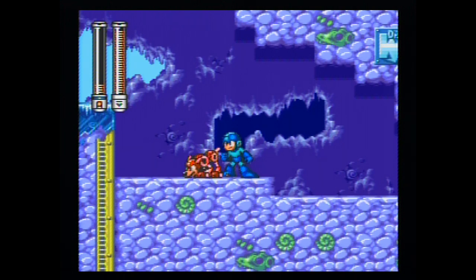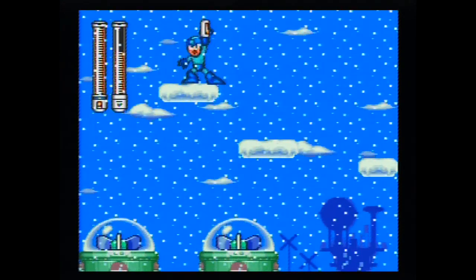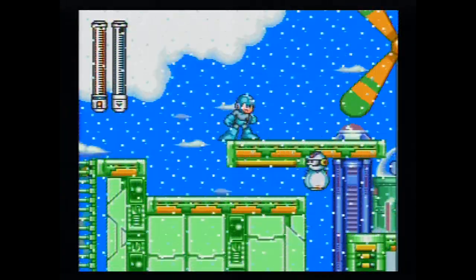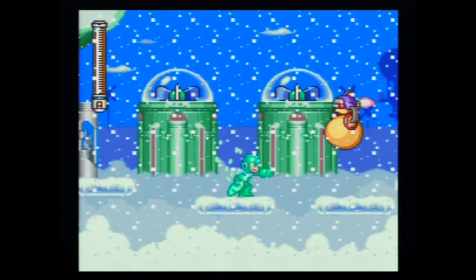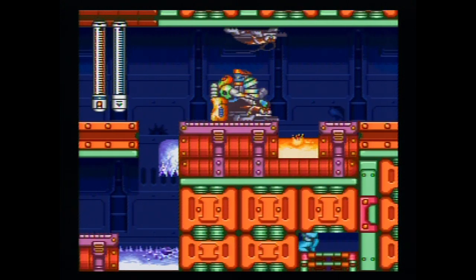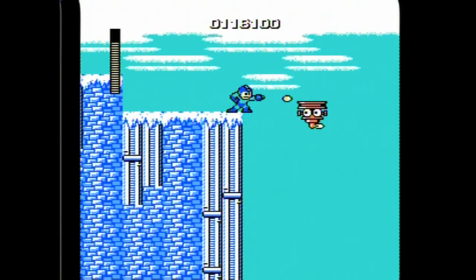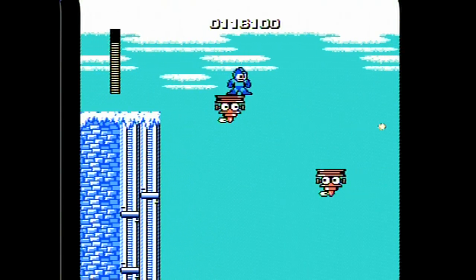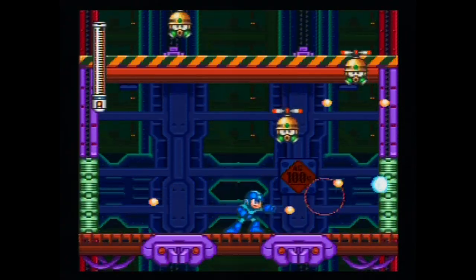Before I go into the fourth stage, I went back to previous stages and started exploring. Once you get the Rush Search, you open up a lot of possibilities — like finding the Escape Unit, which allows you to leave completed stages at any time. You can also go back to find letters that spell out Rush's name. Using the Freeze Blast on a weather machine in Cloud Man Stage causes it to snow, revealing invisible platforms. In Junk Man Stage you can freeze the flow of lava. I really like this mechanic of going back to explore old stages; this sense of exploration really elevates Mega Man 7.